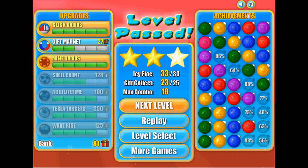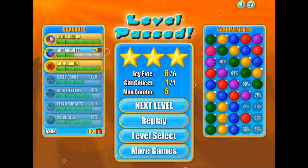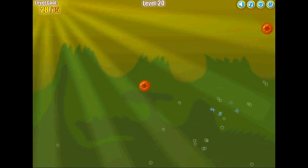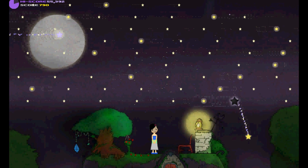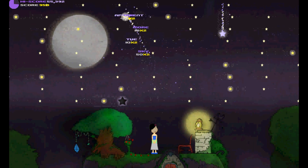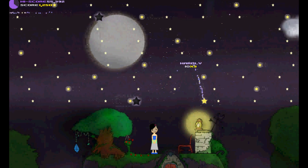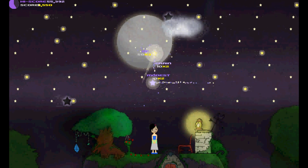As someone once said, it's always about the stars. After collecting enough gifts, you can upgrade things like the radius of your clicks, the ability to draw presents to your cursor, and upgrades for the powers of your power-ups. It's a nice little game that I can find being a good play to relax to. The goal is to fill up the sky as much as possible, but there's no winning or losing really. Just sit back and play it during a stressful day of work — just make sure your boss isn't watching you.